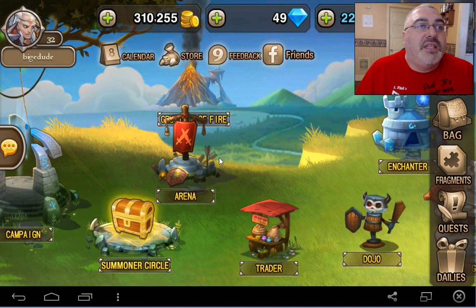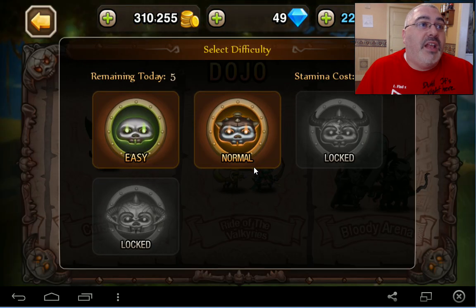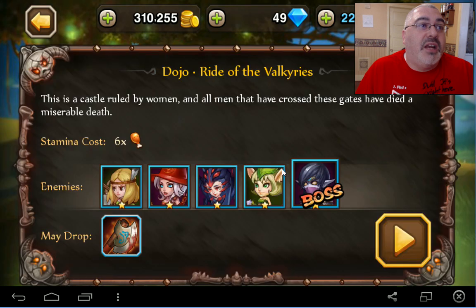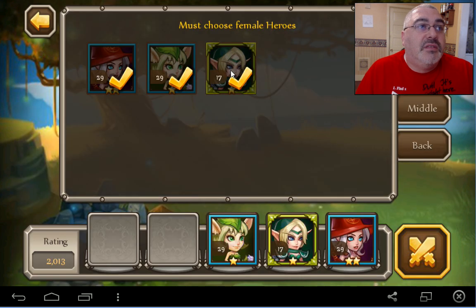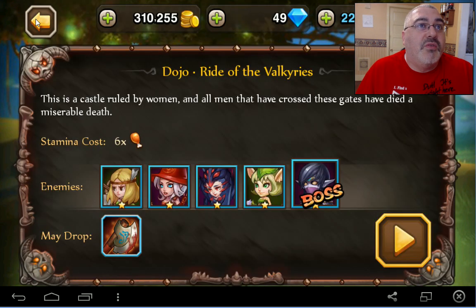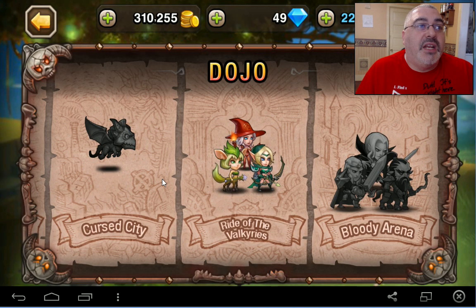Let's go to the dojo. Let's see if we can get that axe in there and then that'll be it for today. Vat of the Valkyries — I do bad at this one because I don't have a lot of women and this is all women. Bloody hatchet. Must have female heroes, which I don't really have. I did a raid the other day and got whooped.